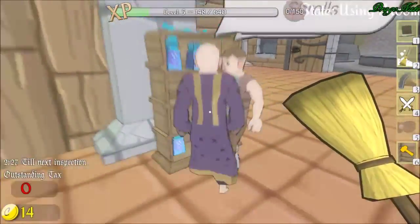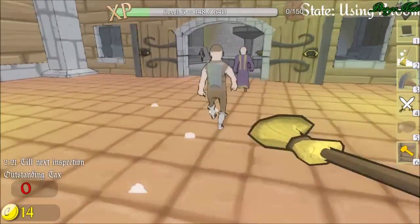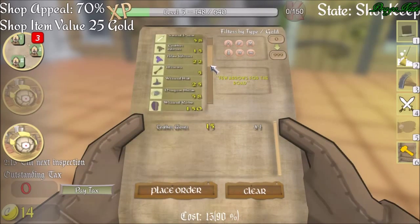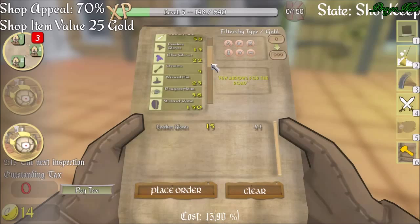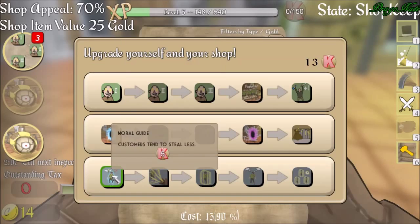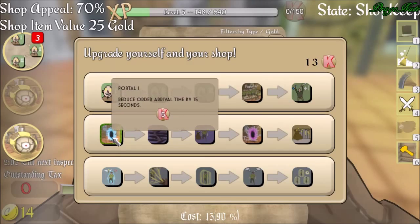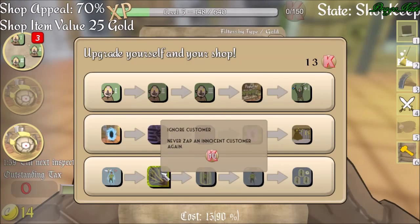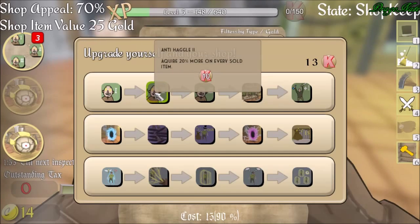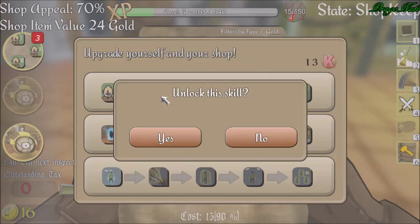What you see is what you get. Now buy something or get out. You want studded gloves? And how much are those? Studded gloves — those are 38 coins, sir. I don't think I can afford that right now. Never zap an innocent customer again. Receive 10% off any order. Acquire 20% more on every sold item. I'll get that, sure.